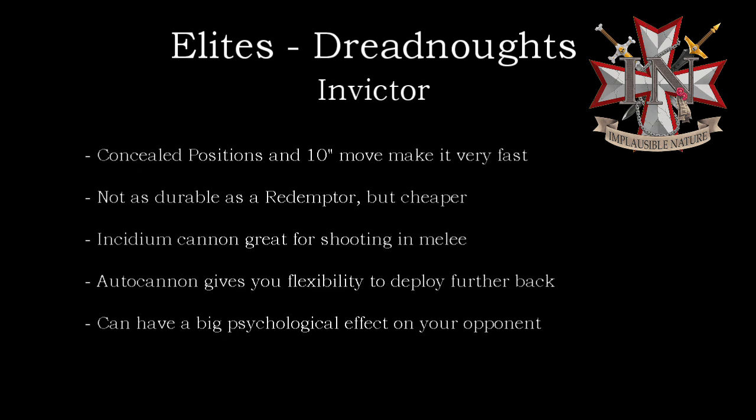Our next one on the list is, as mentioned, not a Dreadnought but acts similar to one: the Invictor Tactical Warsuit. The main draw on this one is it's basically a Redemptor Light, but it has concealed positions — the ability to deploy it anywhere 9 inches outside of the opponent's deployment zone and enemy units.